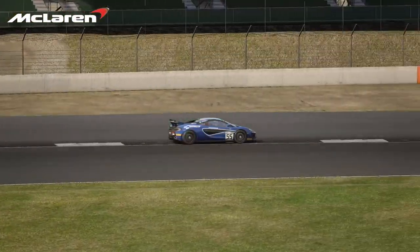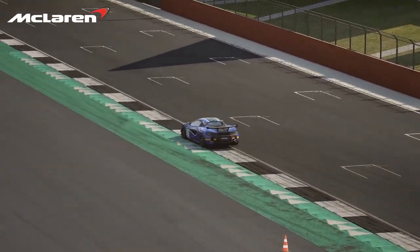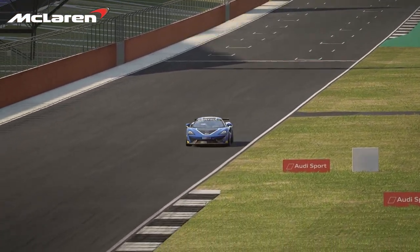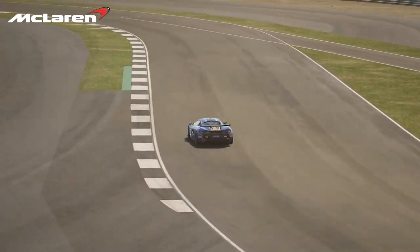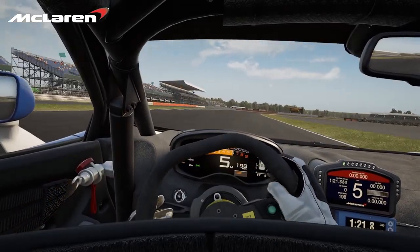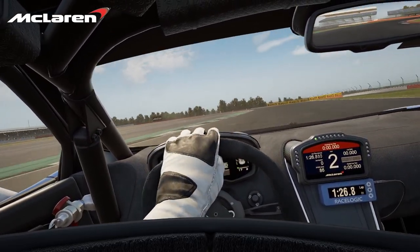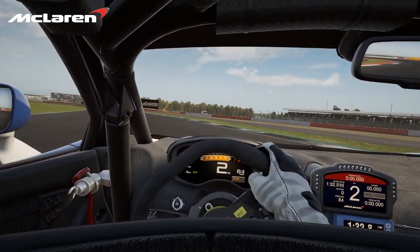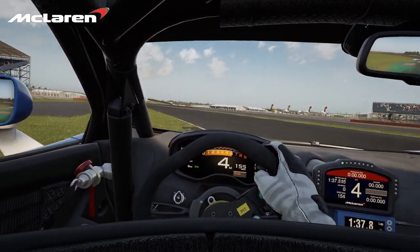The McLaren 570s is quite different from its GT3 counterpart. While the 720s is a lightweight, high-downforce car that gets most of its lap time out of corners, the 570s is a lot heavier, but also has more power and straight-line speed to offer. But in comparison to other heavy cars in the GT4 class, the McLaren is stable like no other. Yes, you are a bit slower in corners, but the overall behaviour is nevertheless nice and steady. You just have to trust the car, as it really is able to take corners quite a bit faster than its initial feedback would suggest.